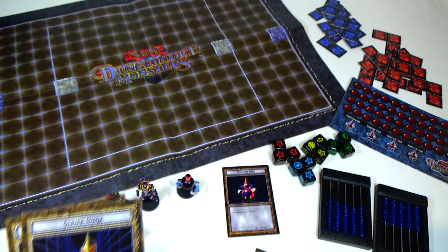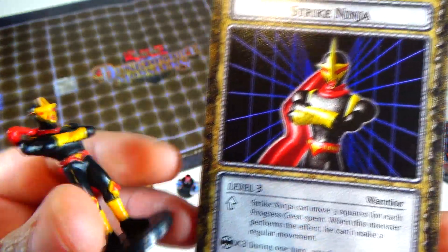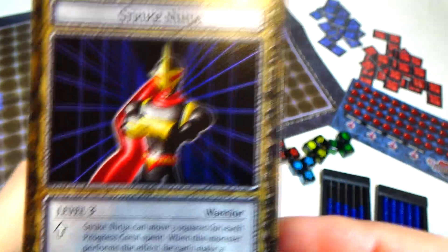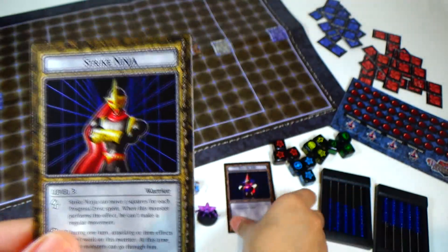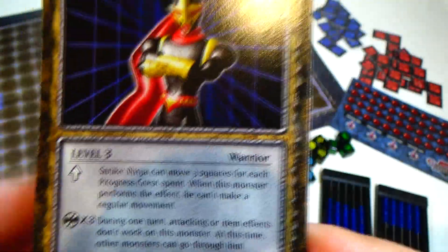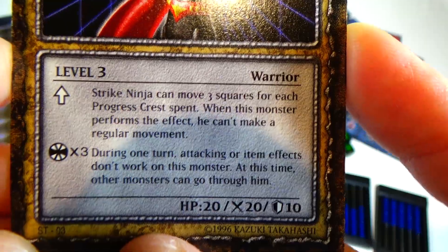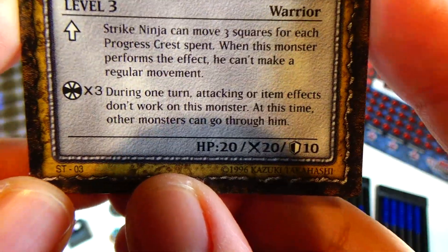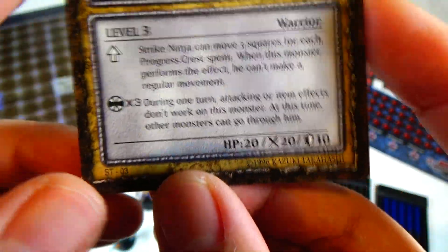And Strike Ninja, level 3 — this guy right here, the broken one. Looks really cool. I really like the figures; I just don't really like the graphics on the cards. They kind of look too CG generated — some of them are very plain, like reboot-esque type of CG. Anyway, Strike Ninja level 3: he can move 3 squares for each progress crest spent; when he performs that effect, he can't make a regular movement. If you spend 3 trap crests, during one turn, attacking or item effects don't work on this monster — it negates any of the effects. At this time, other monsters can go through him. So when you use traps, you can use it on your opponent's turn, basically like a counter.